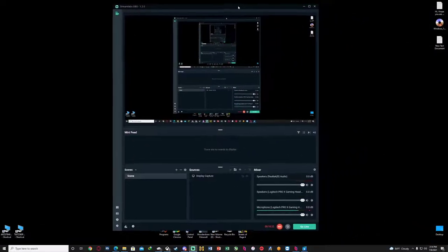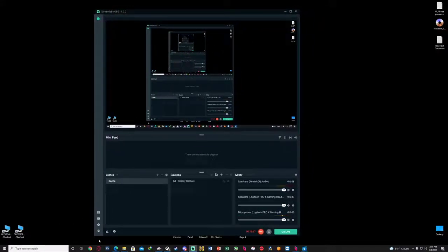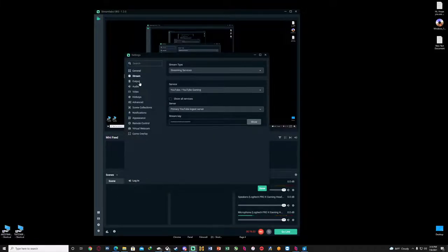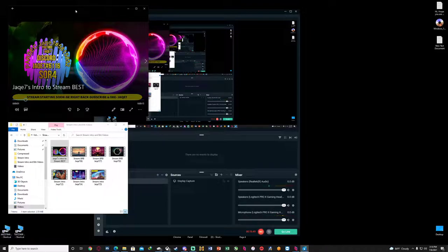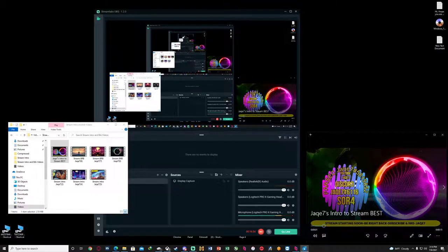Streamlabs - these are my Streamlabs settings. This is what I use to record. If you want to copy my settings, it's fine. This is what I use to go live. This is my YouTube channel, and then this is my Parsec. If you don't have to be advanced - I'll teach you how to play the game. I'm not picky.